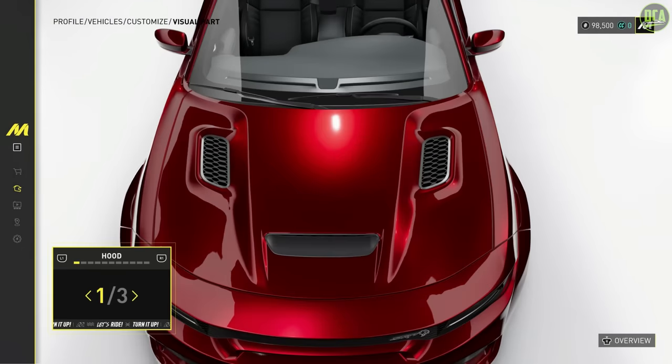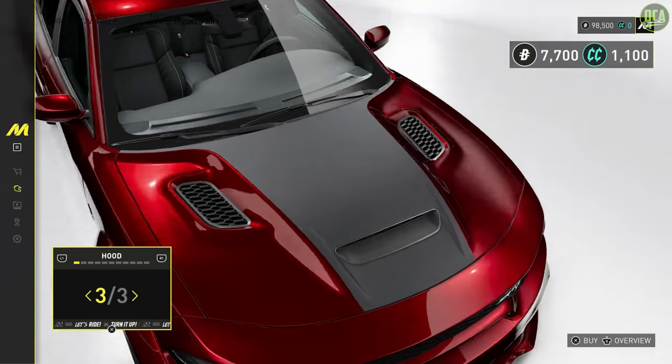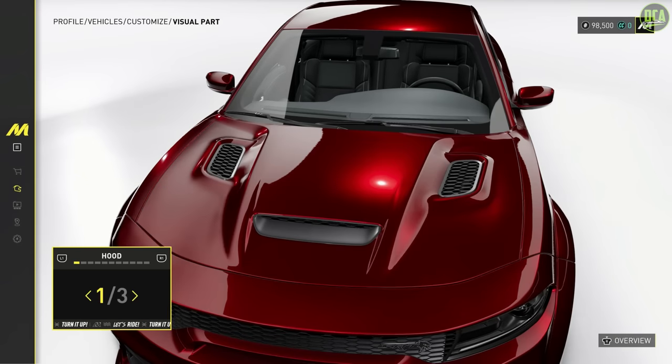Okay, visual parts. We got hood — you can do a carbon stock, or you can do like a weird stripe. I think I'm probably going to do the livery editor, I'm probably going to do the black hood, roof, and trunk, so we'll skip that.